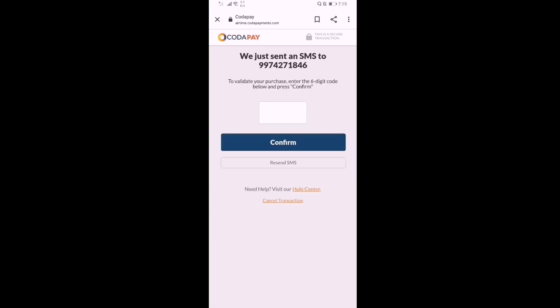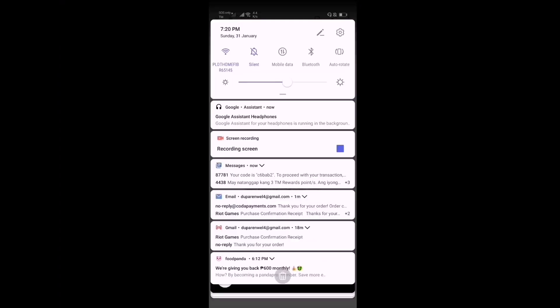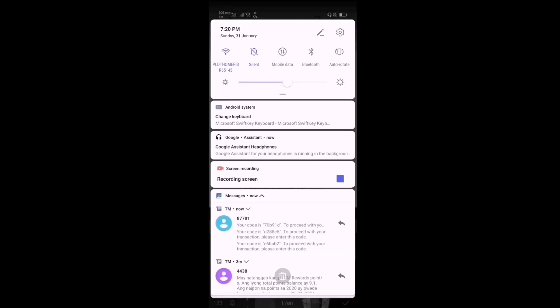Then you're gonna wait — there's gonna be a message sent to you, and you're gonna put the code from that message in here. If there's a message with a code, you're gonna put it in the field provided.